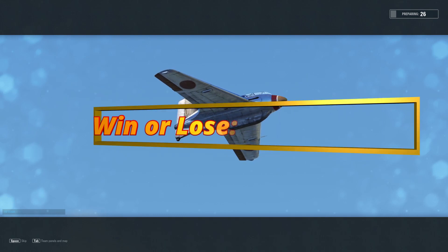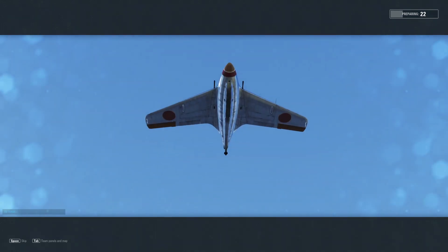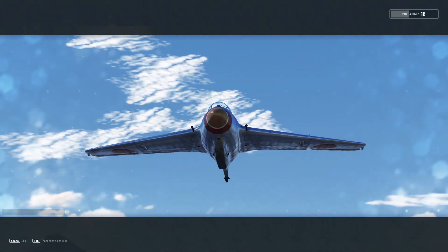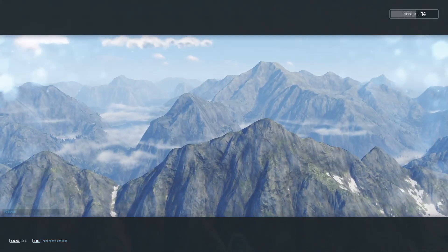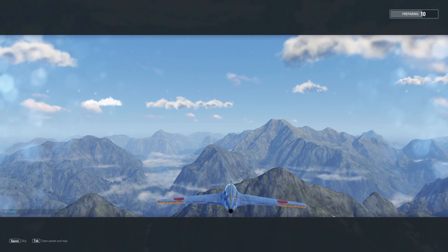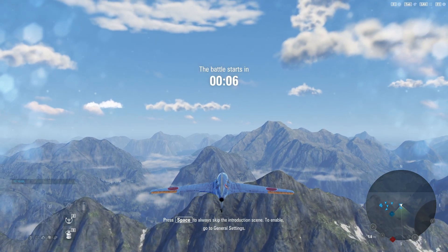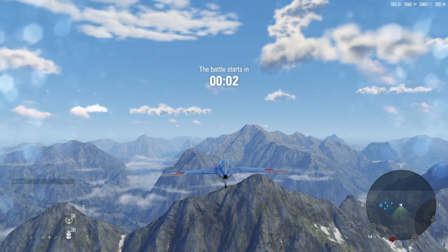Hey guys, V-Bad here with another V-Plays and this is going to be the next set of win-or-lose videos. We're going to go with Japanese aircraft that are carrying 30mm cannons. Now this is only going to be two and this is a very unique aircraft — essentially the German Comet but for whatever reason they decided to make it a Japanese premium called the J&M.